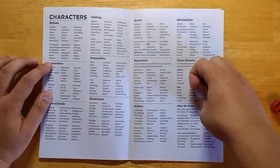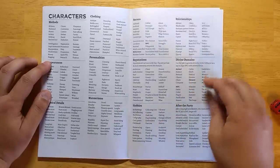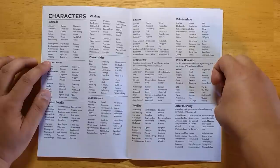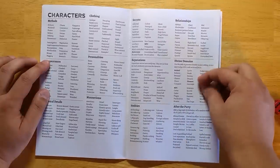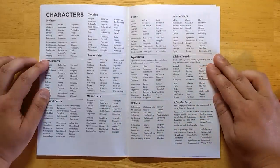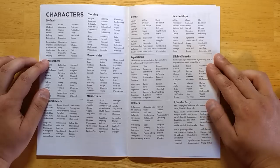NPCs can have secrets — they're not what they say they are — as well as a reputation in the community and unique hobbies. Relationships are very important to creating communities of people; rolling up relationships between NPCs gives you an interconnected set of characters, which tends to be more fun to interact with. There's also a divine domains table: if you want to create some gods that come after the party, this is your table for when your players have maybe too fun of a night — they wake up the next morning and something crazy has happened. Great for adventure hooks.